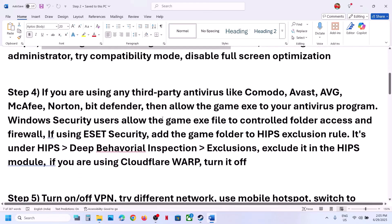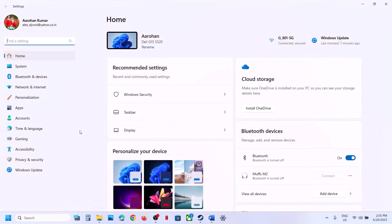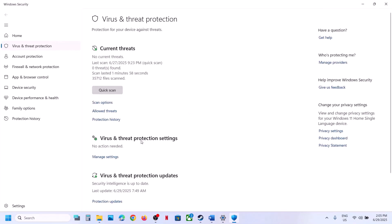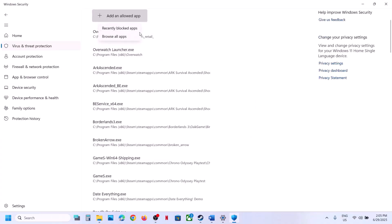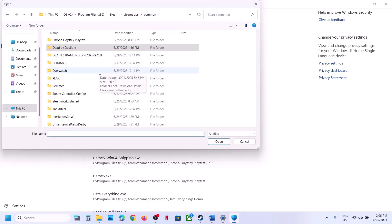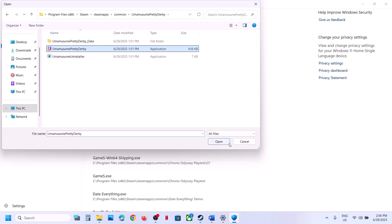The next step: if you're using any third-party antivirus like Avast, Norton, Bitdefender, McAfee, or any other, allow the game exe file or the complete game folder in your antivirus. If you're using Windows Security, open Windows Settings, go to Privacy and Security, click on Windows Security, click on Virus and Threat Protection, scroll down and click on Manage Ransomware Protection. Click Allow an app through controlled folder access, click Yes, click Add in allowed app, click Browse, go to the game installation folder, select the game exe file, and click Open.